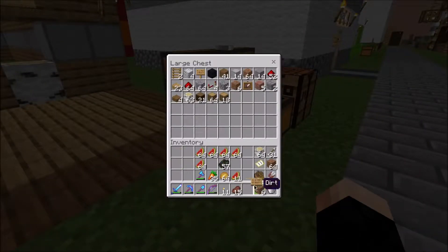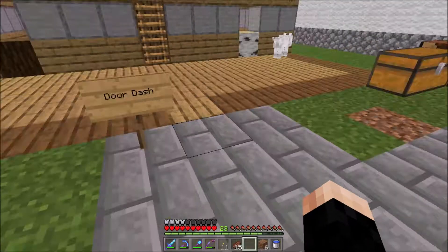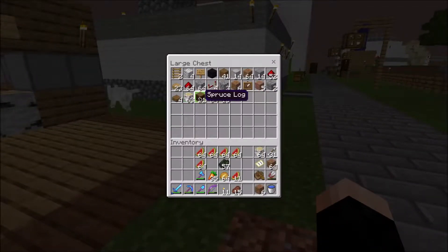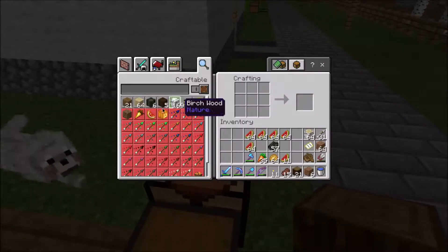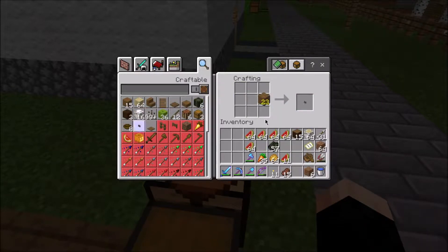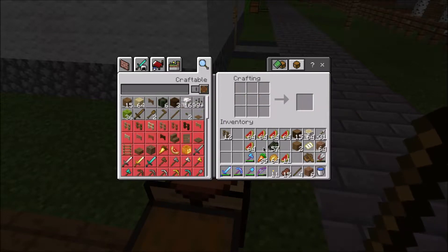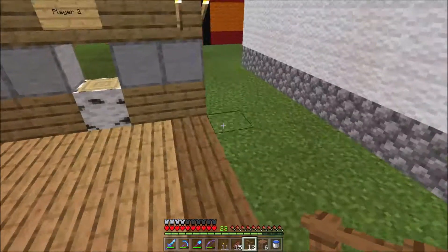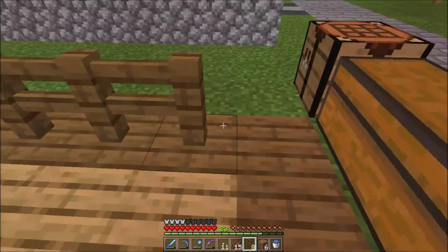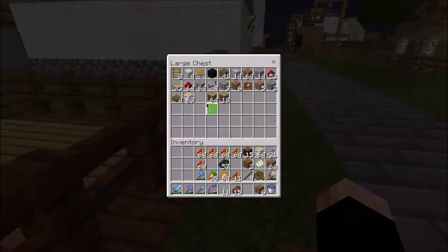I'll place the sign back down — 'Door Dash' — and now we just need some spruce. Let's get a bit and make some fences. We can place these all around here and we need a bit more.